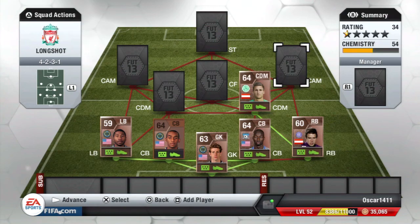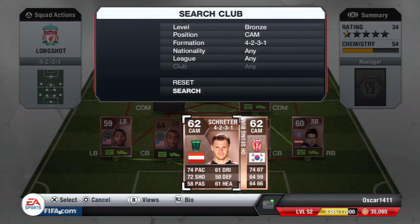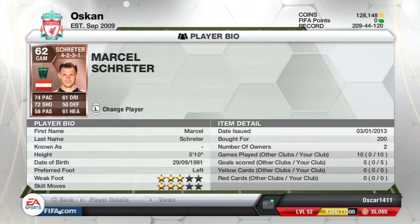Our next guy is a freaking beast — Schrader. He has three-star skills, strong left foot, and a 72 shot. Let me repeat that: 72 shot for a bronze player. Funny thing is, we also have another bronze guy with a 72 shot, and he's only 200 coins — the best bronze shot in the game.